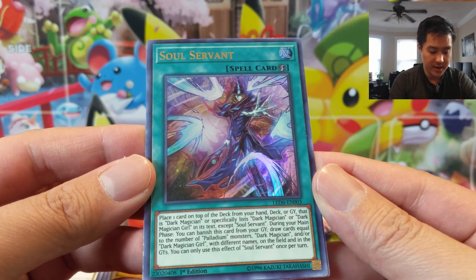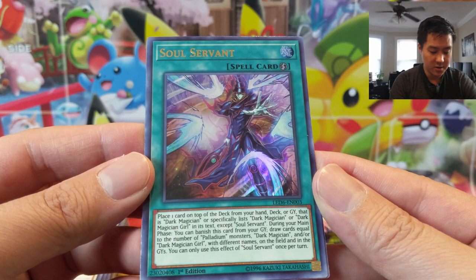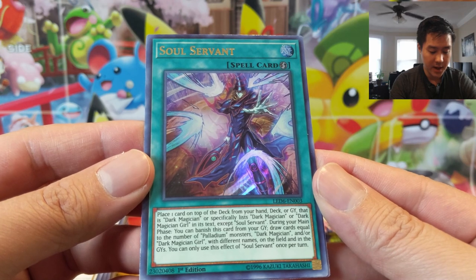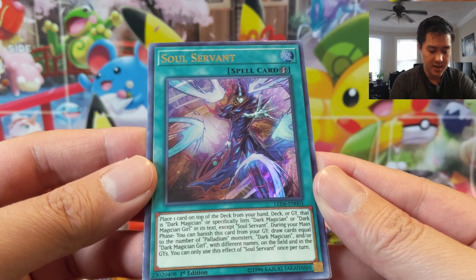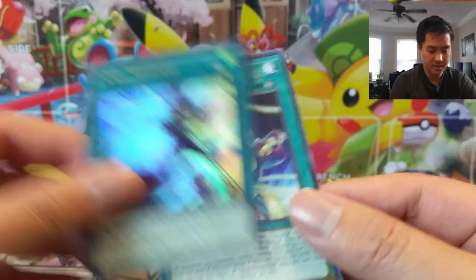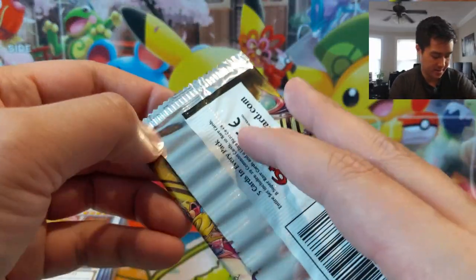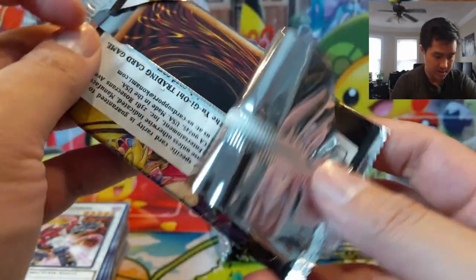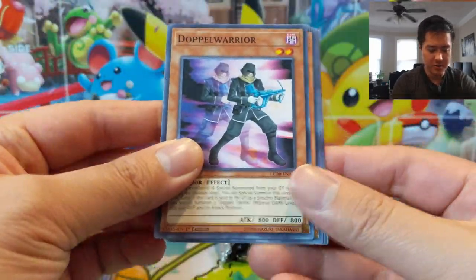Soul Servant is our next ultra! Place one card on top of your deck from your hand, deck, or graveyard that is specifically Dark Magician or Dark Magician Girl. Then during your main phase you can banish this card from the graveyard to draw cards equal to the number of Dark Magician and Dark Magician Girl monsters with different names on the field. So you put the card back on top of your deck and then draw it — that's pretty cool. Sounds like it could be pretty annoying — in Yu-Gi-Oh you never truly deal with things.